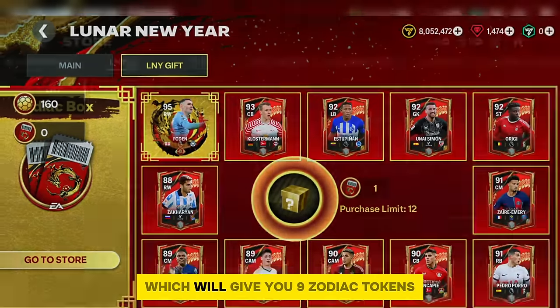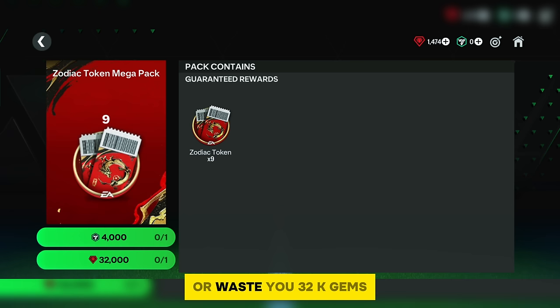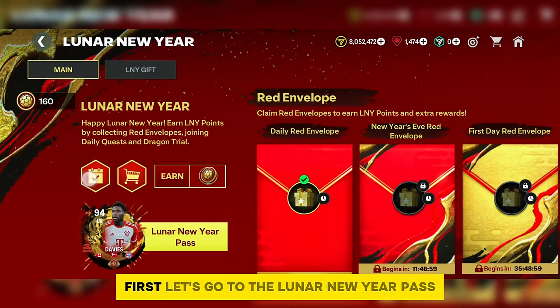If you want the Foden card instantly, go to the store and buy the pack that gives you nine zodiac tokens. It's up to you whether to wait for tokens throughout the event to get Foden or spend 32K gems now. Now let's move to the main chapter where you can grind a lot of Lyn points.